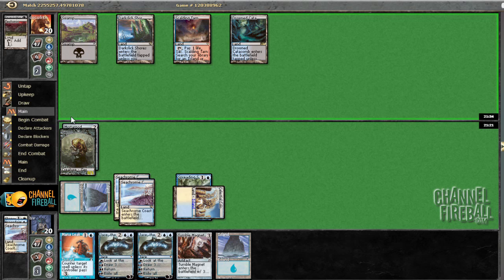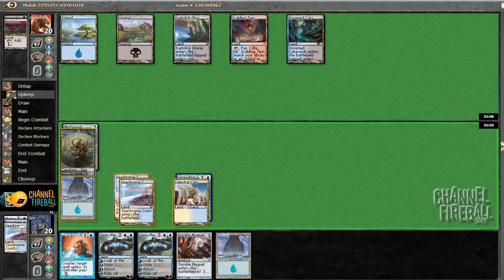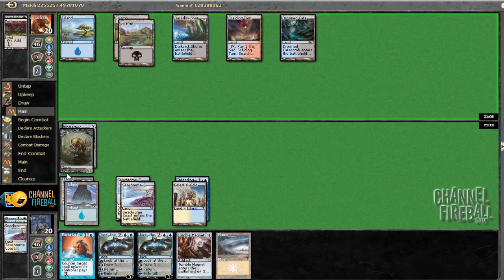Mortar Pod's pretty bad in this matchup. Definitely going to get boarded out with the quickness. Let's see what he's going to end up doing — he doesn't really have too many plays on five unless he plays a Precursor Golem. Now I actually wouldn't mind drawing a land. Keeping the Colonnade ended up working out pretty well. Definitely don't want to play Tumble Magnet here because then he can play Jace and mana leak. So here we've got a pass.